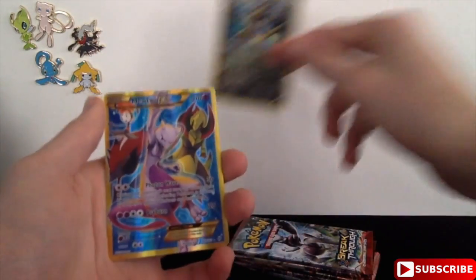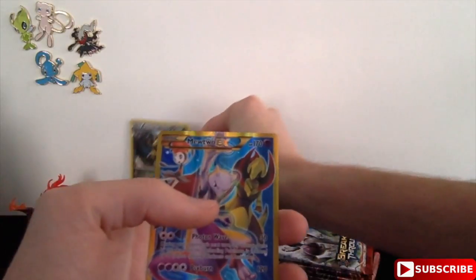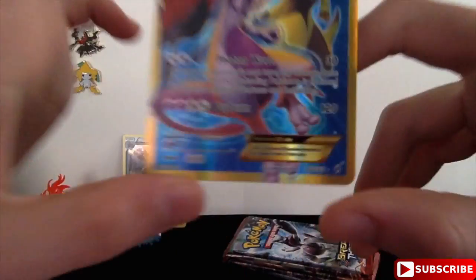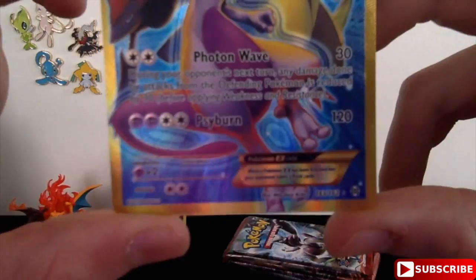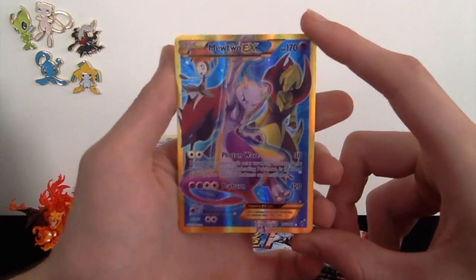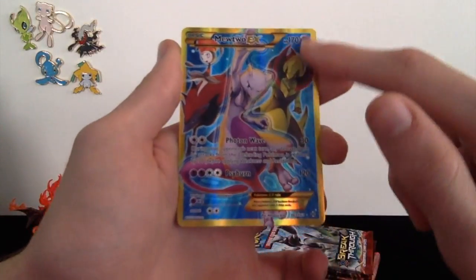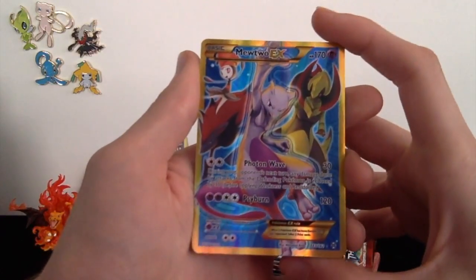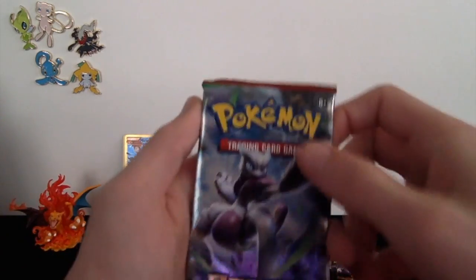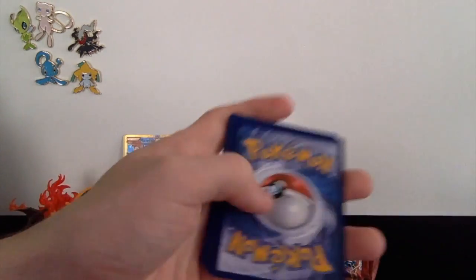Look, we got the Haxorus Holo, and now he's chilling in the background on this special rare — that's actually amazing. And I think that's a Zoroark right there too. That looks so amazing. It's 163 out of 162. This looks so cool — I like the gold trim on it, and it has that nice texture feel to it. This is so awesome looking. So we got one of them — I believe there's another Mewtwo EX special rare, so hopefully we can get both of them. That would be absolutely unreal.